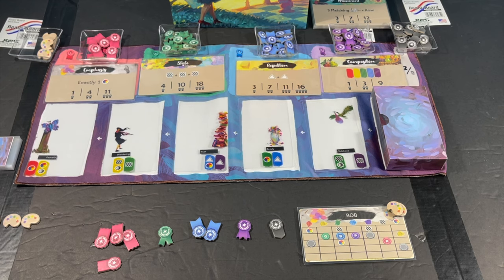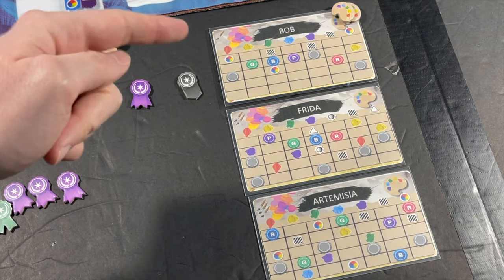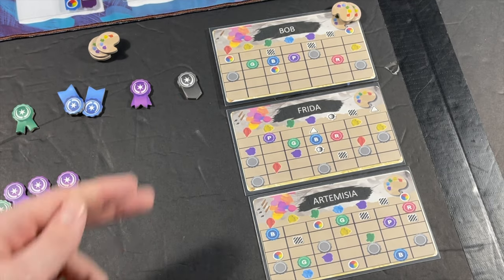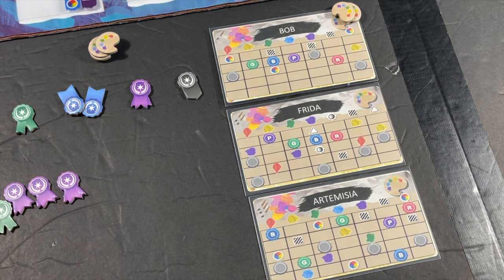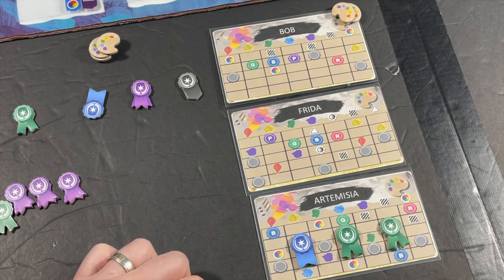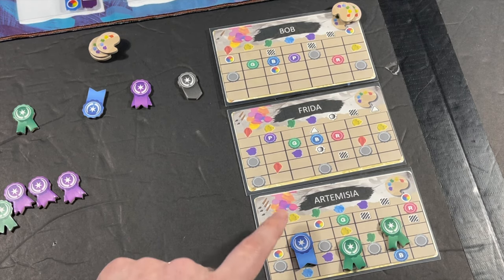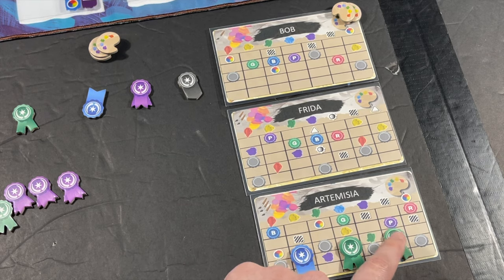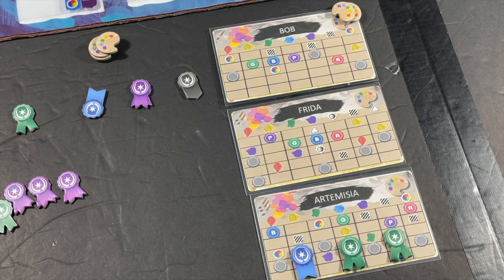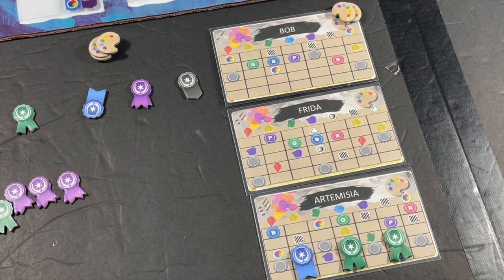You score for each opponent you're playing against, score for yourself, and whoever has the most points wins. Between the three difficulties - easy, normal, and hard - the harder boards will have more going on, with more chain reactions of columns crossing off. For example, Artemisia gets a blue art card: blue moves down, that triggers yellow to go down, that triggers another icon, another column moves down, and they gain another ribbon. The harder difficulty cards have a lot more of that chain reaction activity.